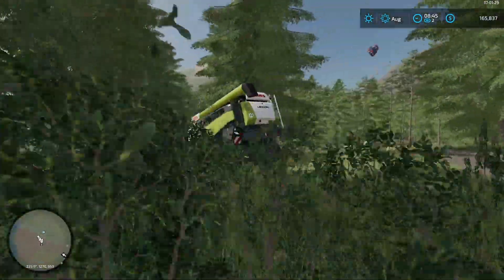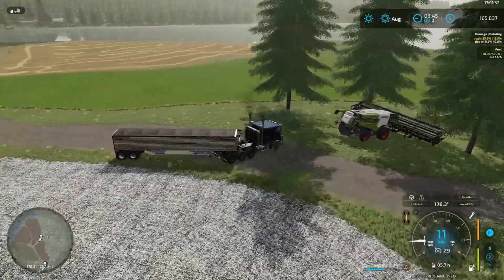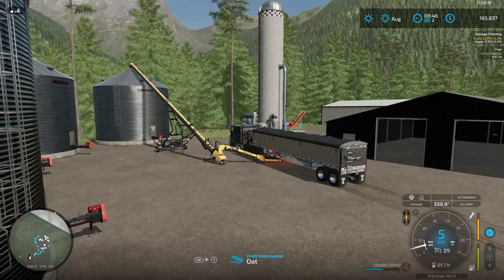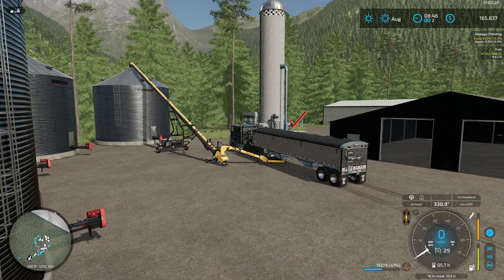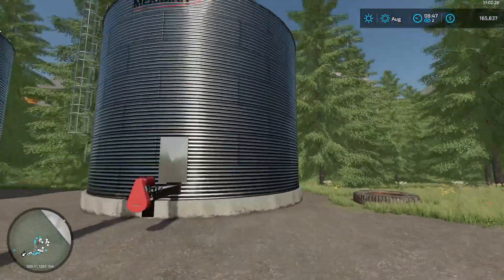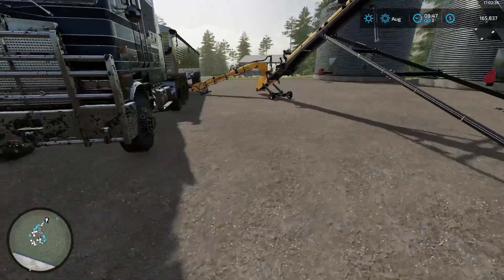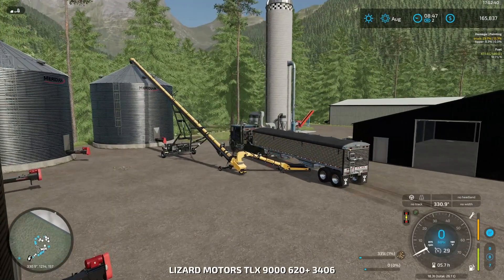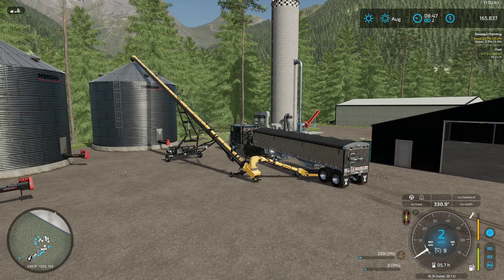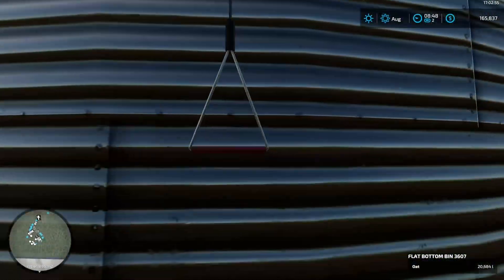There we go. Now it's okay, now it's good to go. Time for us to go get all this stuff dumped off. It is time for the best part of harvest — get everything offloaded and put into the bins. Your hard work has finally been reaped — or some smart word like that. There we go. Everything is done. Grain bin is as full as it's gonna get for this season.